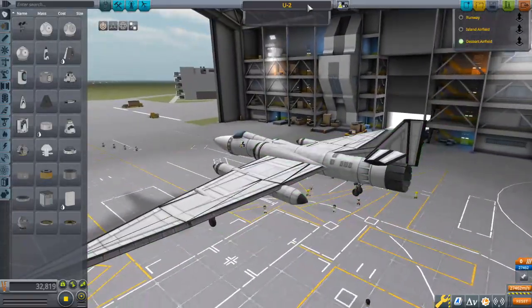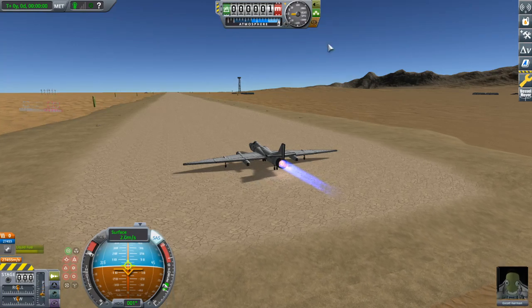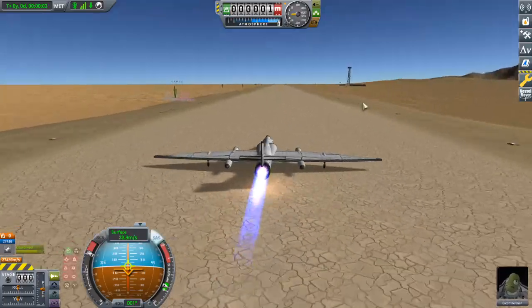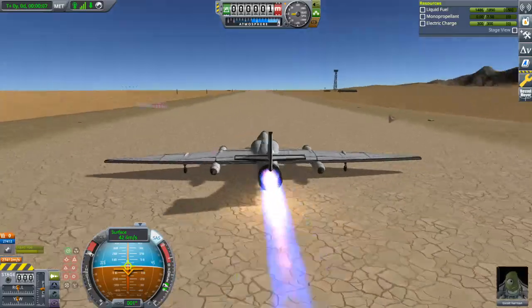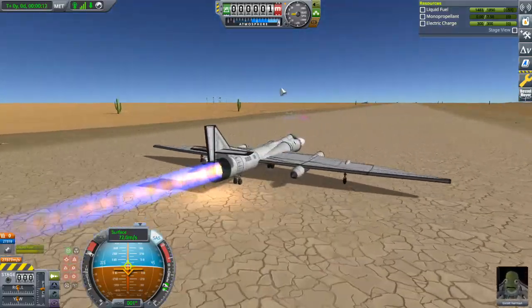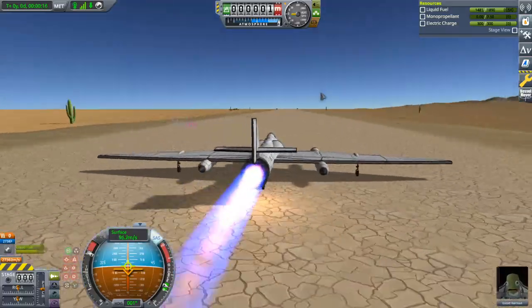What matters to me is that it is fun to fly, and she is indeed fun to fly. I had the brakes on because I had to make it morning. Here we are taking off from the desert runway because I kind of crowded the KSC — I believe I have some other planes to show off. I'm kind of just doing this one by the seat of my pants.